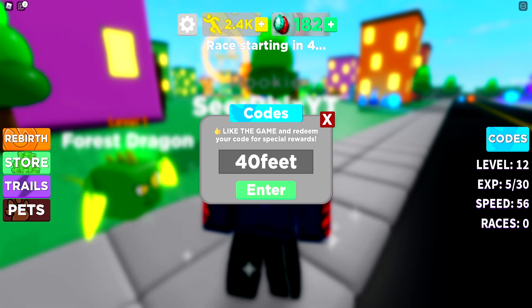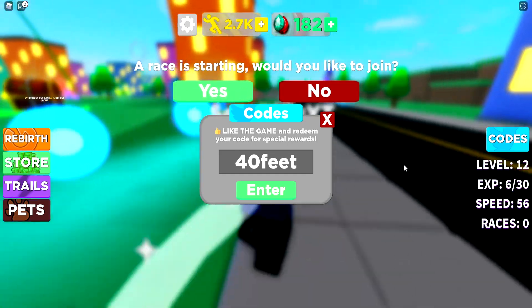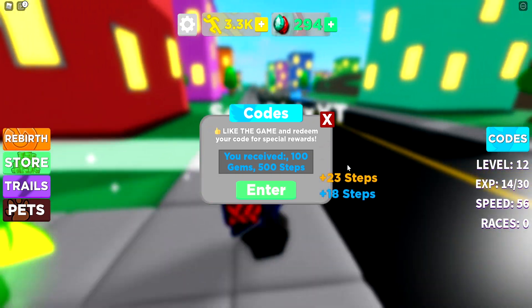Then next up, we also have the code 40feet. That's another working code for gems and steps. Just redeem that one right now — it gives you 100 gems and 500 steps.